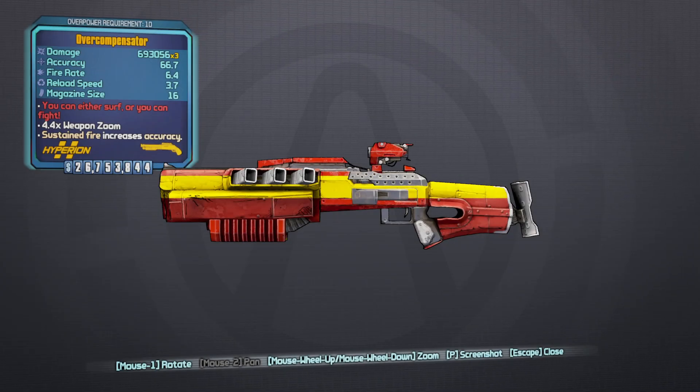What's up dudes? It's your boy EagleBrother and I'm back with episode 58 of my Borderlands 2 Legendary Weapons Guide. Today, guys, we have the Overcompensator Shotgun.